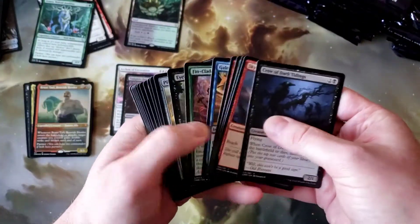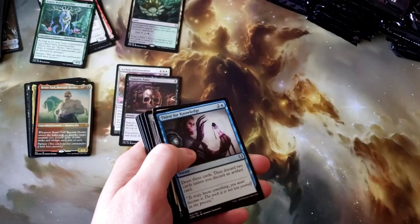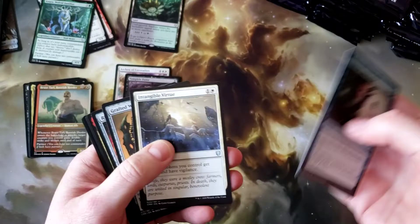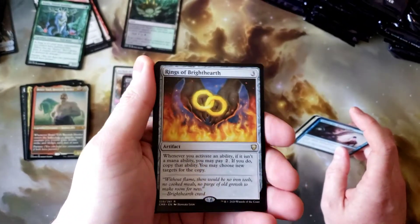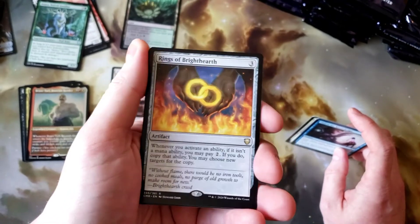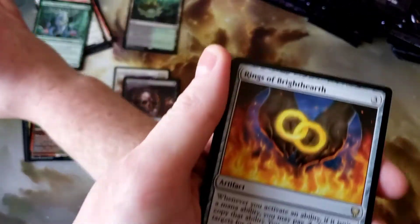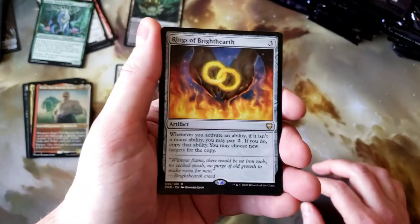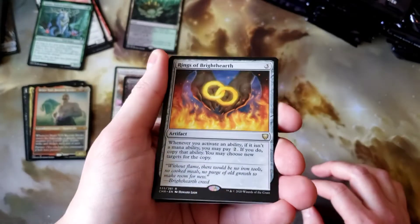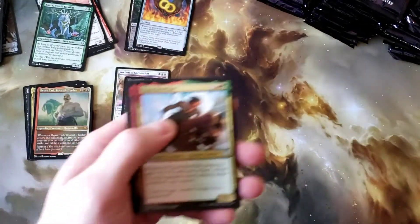Thirst for Knowledge. Rings of Brightearth — that is fantastic, another good pull. This set, I'm telling you, you can have some pulls that are not so great, but there are a lot of very playable cards. It's awesome. Going to put that over in the good pile of rares.